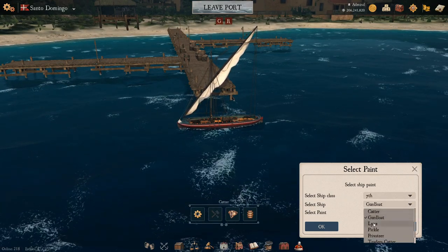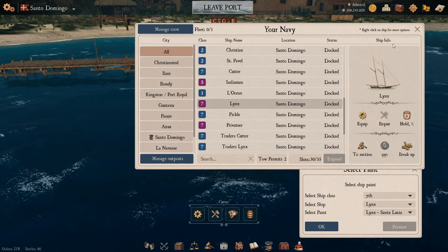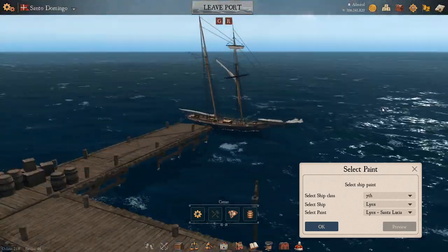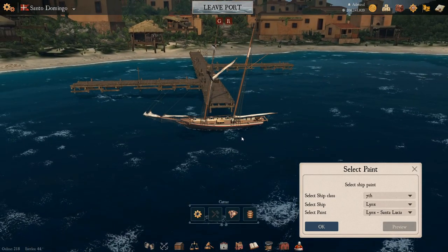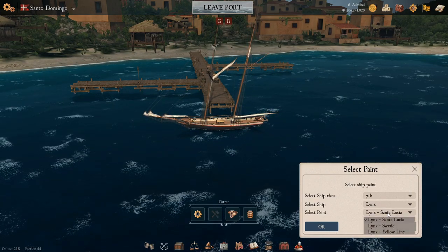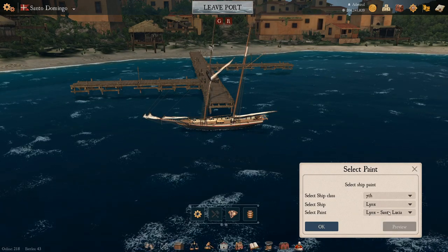Next up on our list is the Lynx, so let's find that in our port. The Lynx is a good ship for navigating around quickly — changing to a new outpost or setting up new ones if you don't have enough teleports. It can be pretty speedy. Now the Lynx has three paint options. This is the basic color.